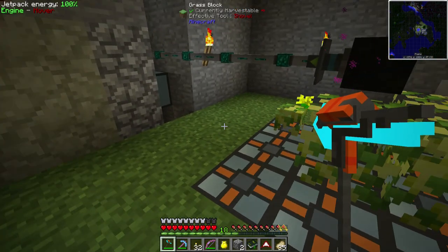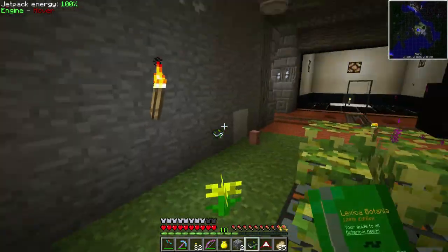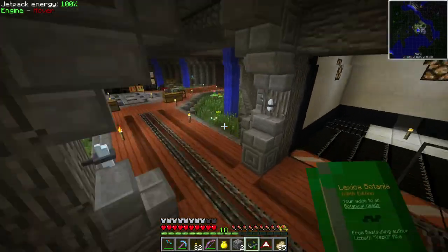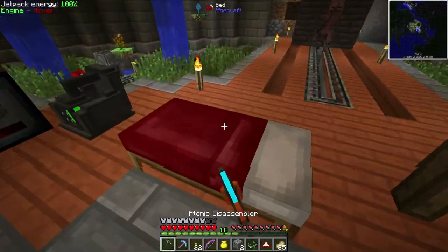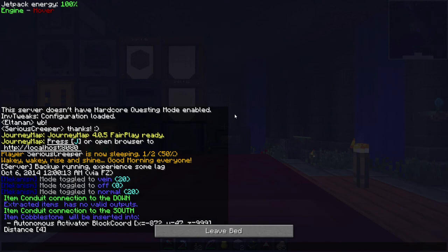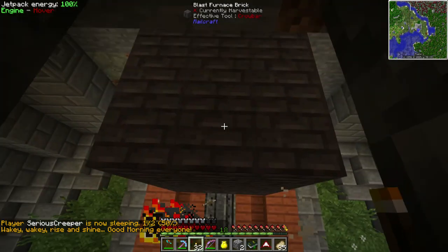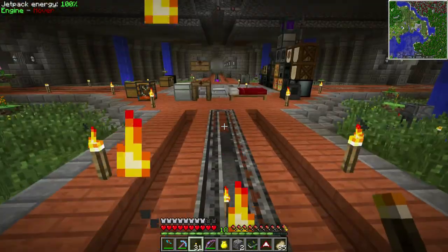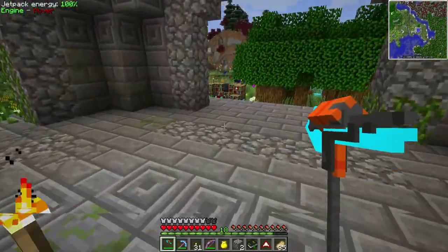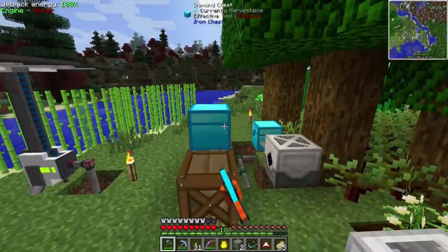I'm going to use the end of flame flower — I talked about it last time and I made one — with some dispensers that will constantly spit out charcoal on a timer because we have so much charcoal. Speaking of which, did you see the tree farm? We also have this overflow chest because the barrels are full. I don't think we'll have a problem with charcoal.